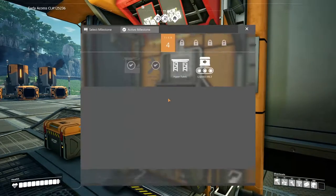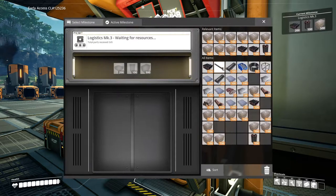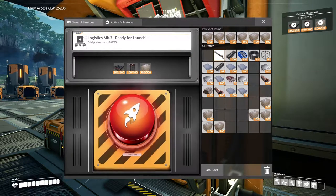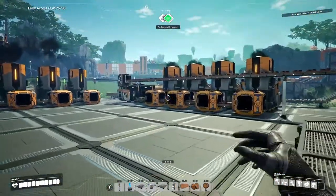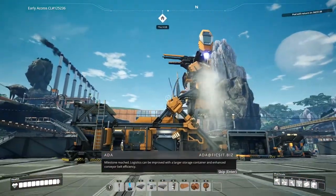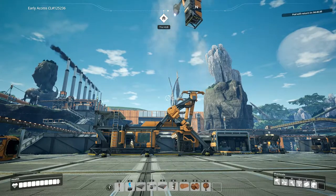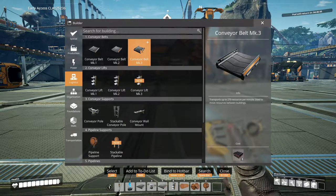And now for the final milestone of the episode - Logistics Mark 3 - we can finally do it! Milestone reached. Logistics can be improved with a larger storage container and enhanced conveyor belt efficiency. So now we have our Mark 3 conveyor belts that can transport up to 270 resources per minute. This is going to make making stuff much quicker.